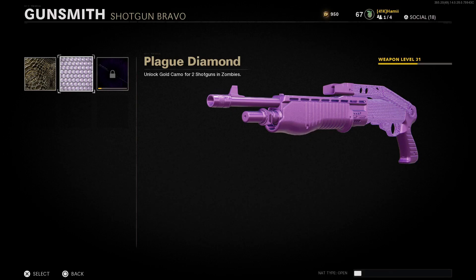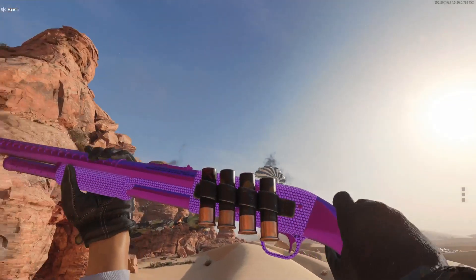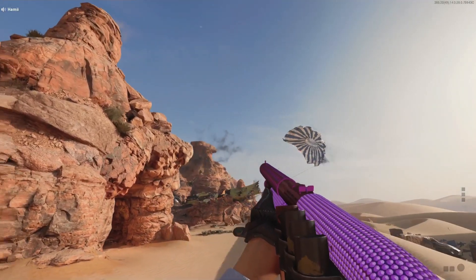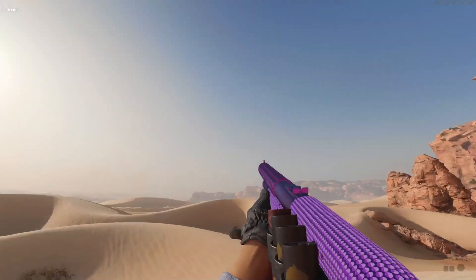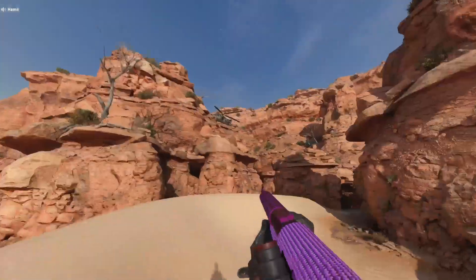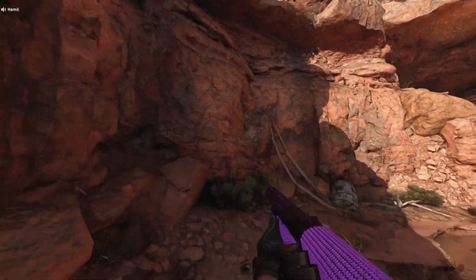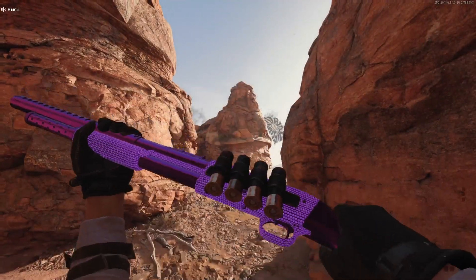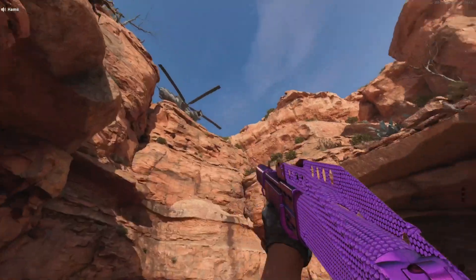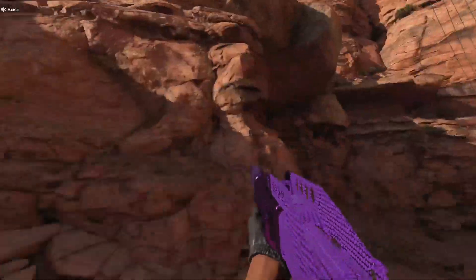Alright guys, here we go in-game with the Hauer 77. I do think this camouflage is actually pretty cool. You're really gonna stand out in multiplayer if you have this on, because not very many people are gonna get this. Look at that - it is so unique, very different from camos in past Call of Duties. One cool thing is if you go into a dark room, it does kind of glow a little bit, which is a nice standout feature.